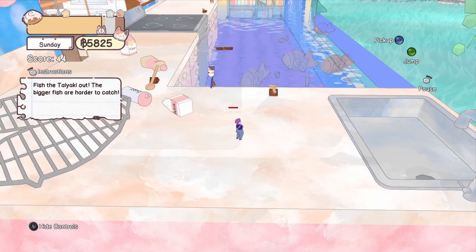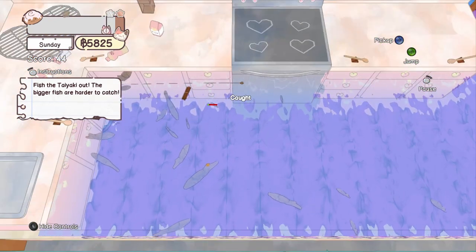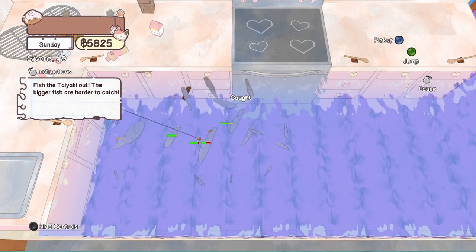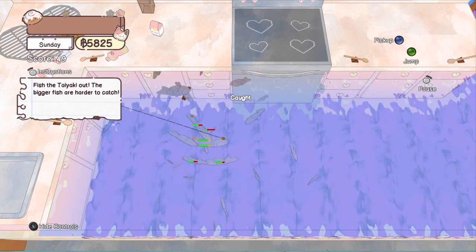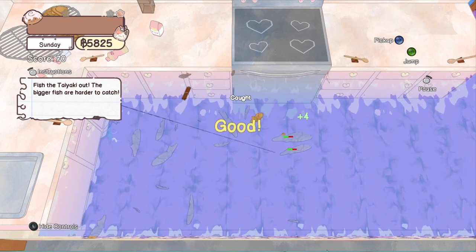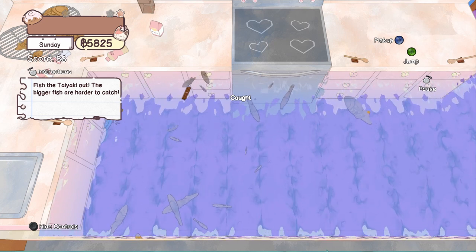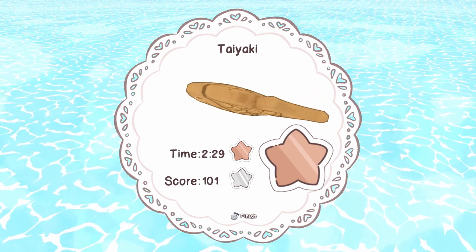Now what? Fish the taiyaki out — the bigger the fish are harder to catch. It's a fishing mini game! We have to catch the ones that are ready to be caught. I'm using the joystick to place the fishing line over the fish, but then you've got to wait for it to be fully green — the green line there. We did it! I only got a bronze star, but still — that was fun.